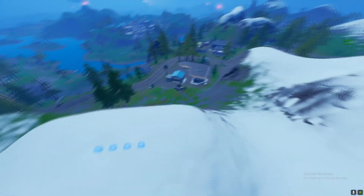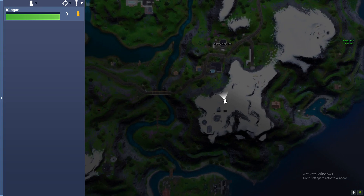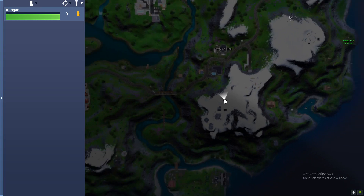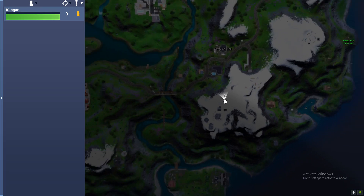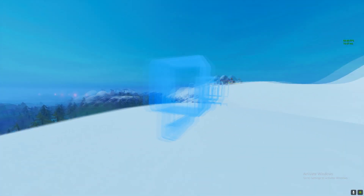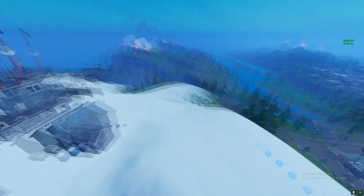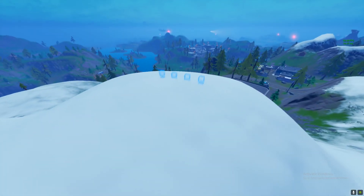The second location is right over there. It is like right next to Catty's Corner. So this is the second location — the first one was here, second one is here, remember that. The second one is here, as you can see these are the lights. You just need to interact and then yeah, your challenge will be done. On to the third location.